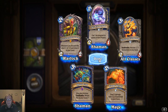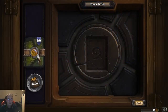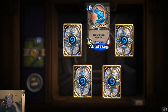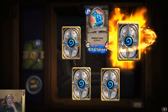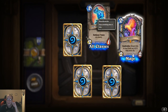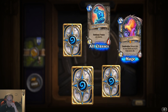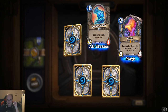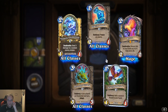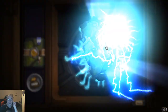Flame Geyser: deal two damage, add a one-two elemental to your hand. Glacial Shard: battle cry, freeze an enemy. Another legendary — that's four legendaries! Pyros: deathrattle, return this to your hand as a six-six that costs six, and I believe it becomes a ten-ten that costs ten. So that one's really good. So far we're doing really really good with these packs — four legendaries!